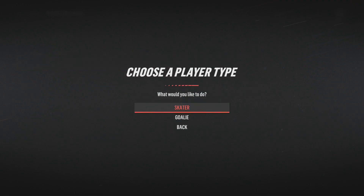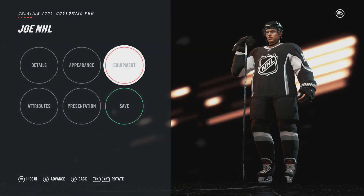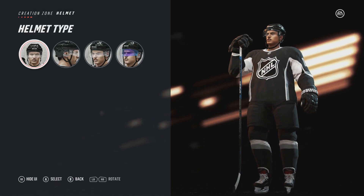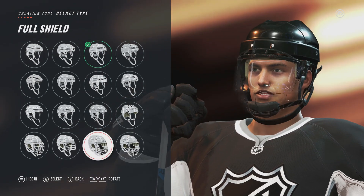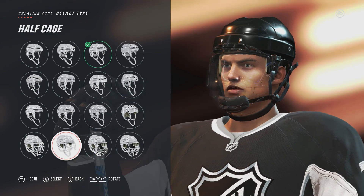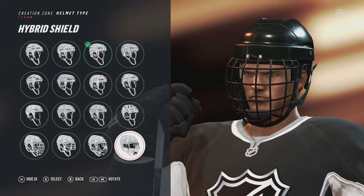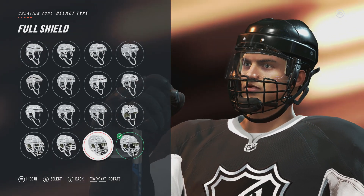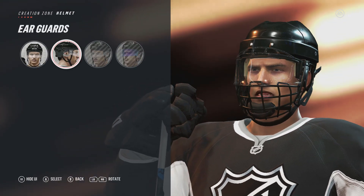Let's get right into it. We choose a skater, go to equipment, go to helmet, and then helmet type. You go down to one of the full cages — it could be hybrid shield, full shield, half cage, or college helmet. I'm going to use hybrid shield, it doesn't really matter.